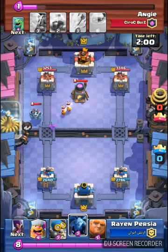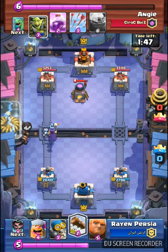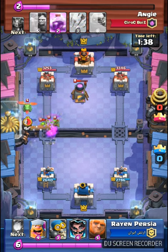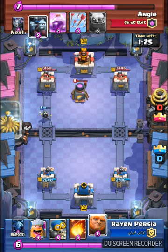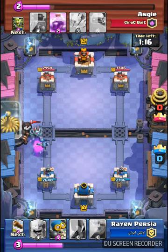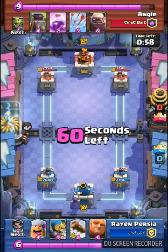Electro Wizard is a usable, good card, especially at level 2 — in this state I will bring it. The game is going to double elixir because the guy didn't play all of his cards, and also he is level 12. Now is the time for attack.